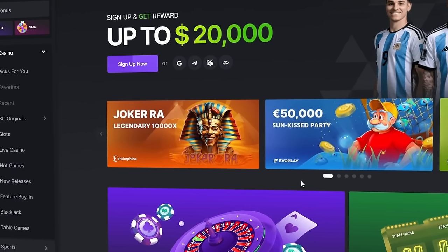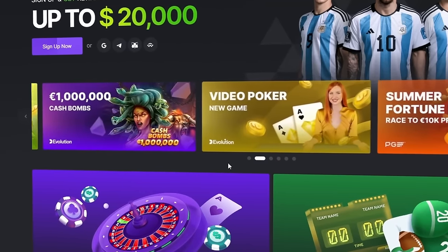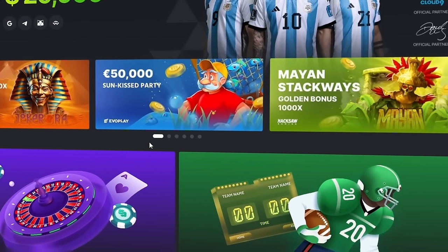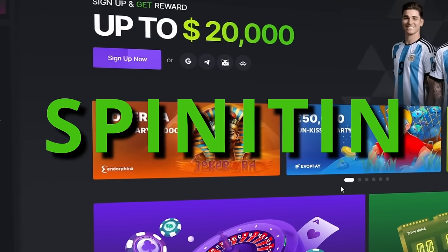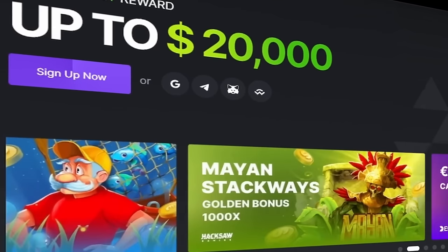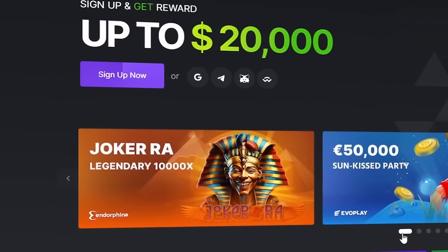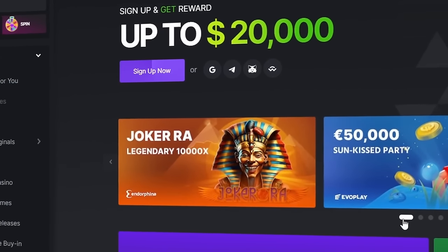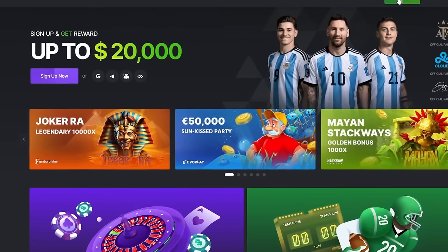Alright, hope everyone is well. Today we are playing over on BC Game, which in my opinion is one of the best crypto casinos around. If you fancy joining me and playing here, when signing up please use my exclusive promo code 'spin it in' and this will make you eligible for a 300% deposit bonus on your first deposit. You'll also gain entry to my exclusive cash giveaways where thousands of pounds in prizes are given away each month. Come on over to BC Game and hit the green sign up button.